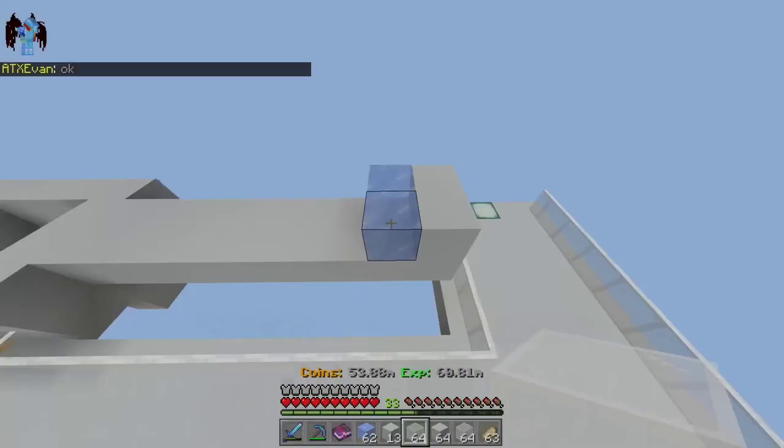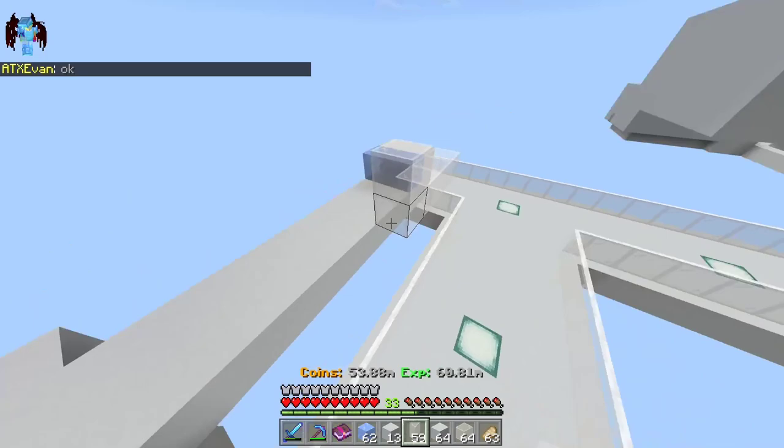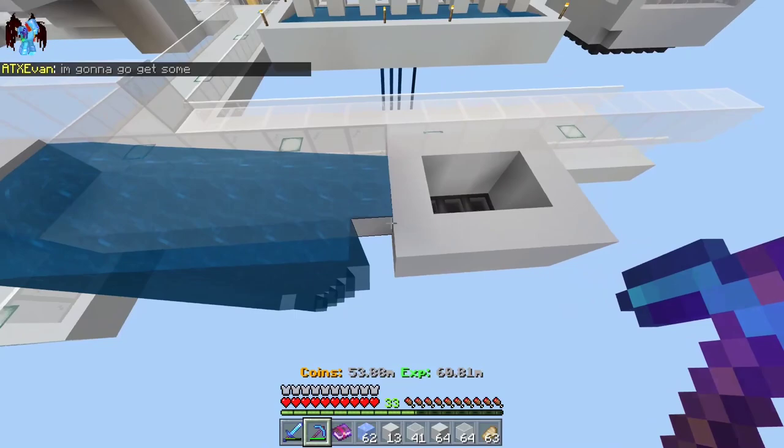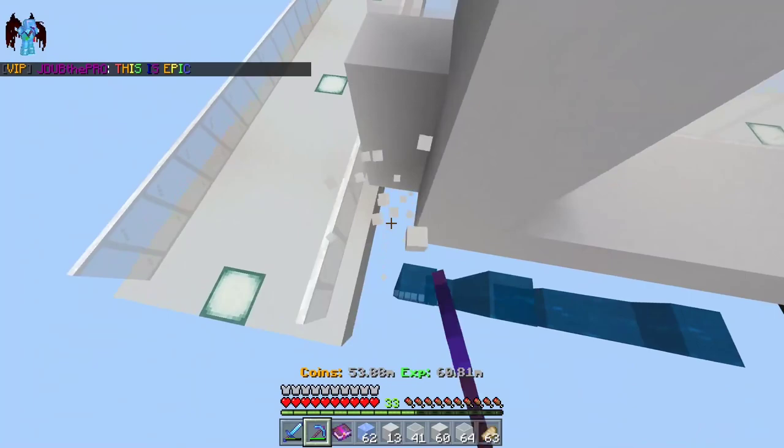Now you can place your ice. You're gonna want to grab some of your glass and just place it like this, and make sure that the water source isn't bad — yeah, that could have been bad.